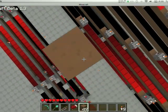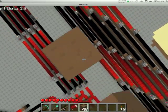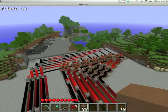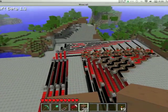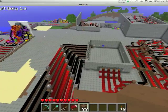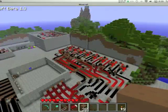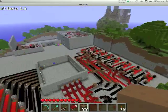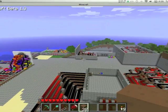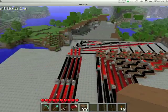Yeah, my redstone looks really odd — I think it's because of the new update. That's the adder. They are the adders. This is the bus carrying them back to the input. Oh, that looks pretty nice. That's the control room thing. It looks pretty colourful and neat from up here, but I assure you it's not.